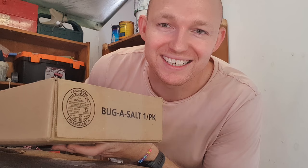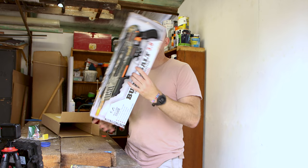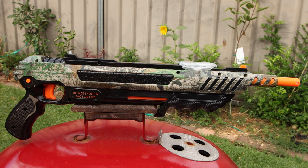Essentially, it's a Nerf-style shotgun that shoots salt, and that's what takes out the flies. And that's what it looks like. So this is the Bug Assault 3.0, the full camo version.